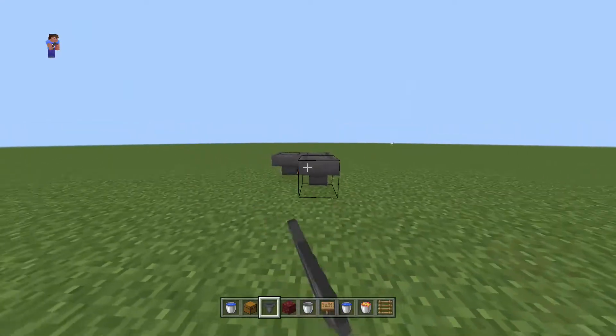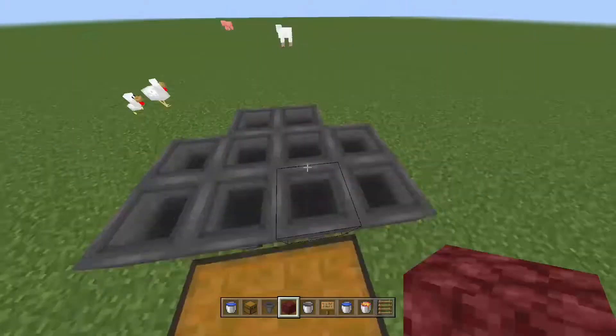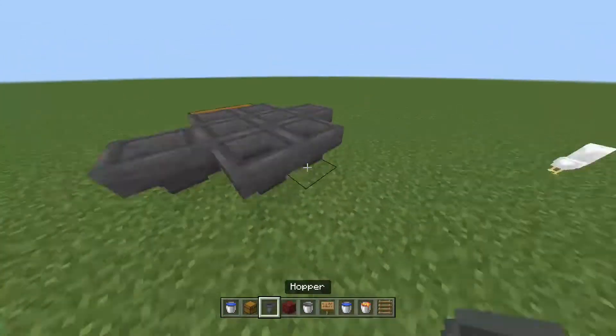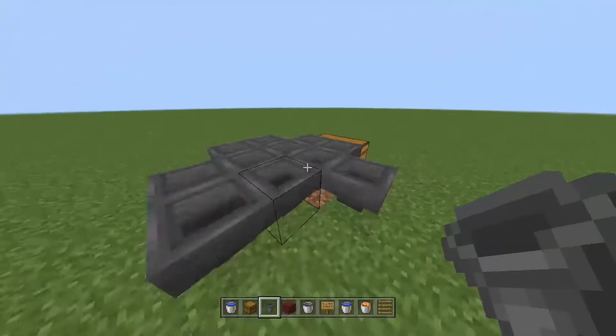First thing, put your chest down and behind the chest put down four hoppers facing like that. Put two hoppers going out of those four hoppers just like that. I made one error — break those two hoppers and then put the two hoppers out of there like that, and then put two hoppers right here.